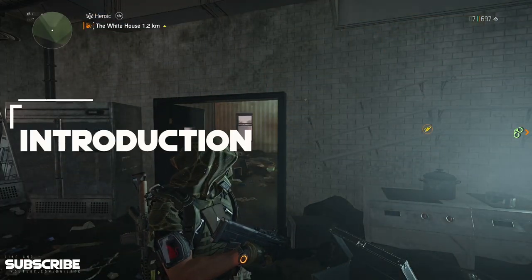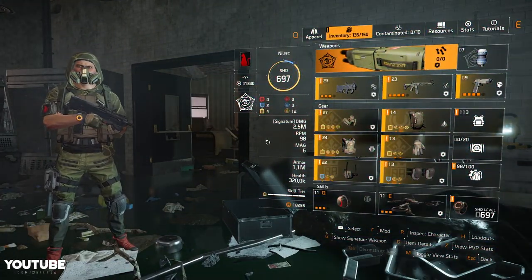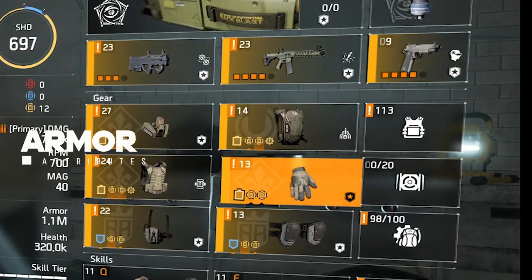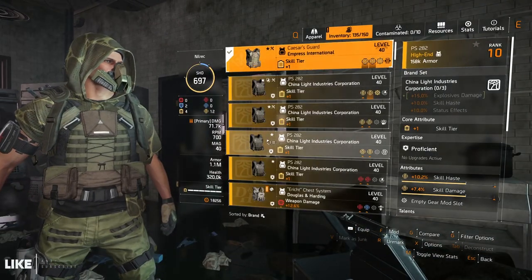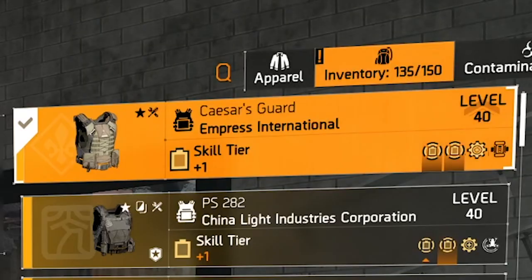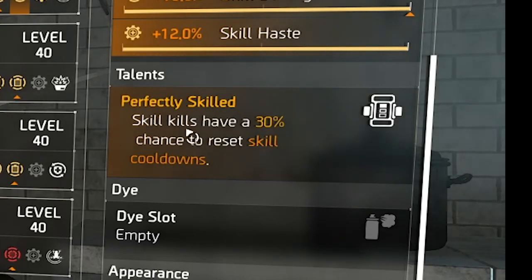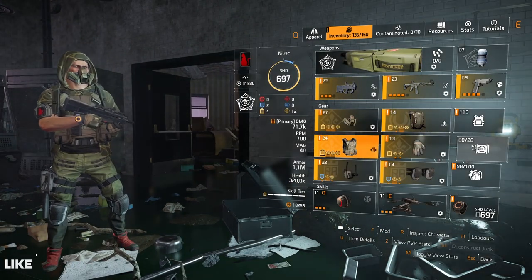Welcome back to another Division video. Today let's take a look at this build I made — mostly yellow items, no exotics. It's using three pieces of Empress International: the mask, the chest piece, and the gloves. The chest piece is the perfect version called Caesar's Guard, which has the talent: Perfectly Skilled — skill kills have a 30% chance to reset skill cooldowns. That's very nice if you use skills like sticky bomb or cluster mine.